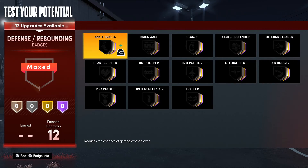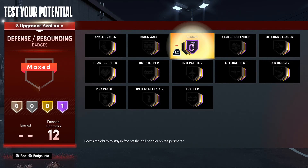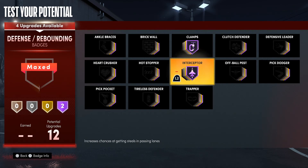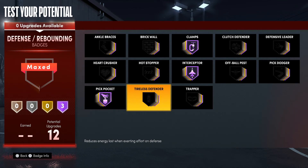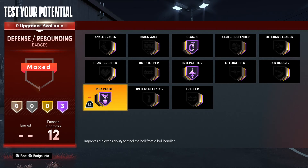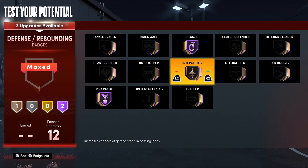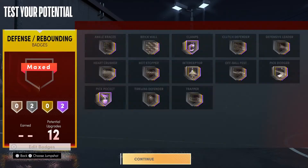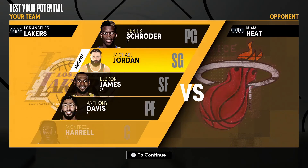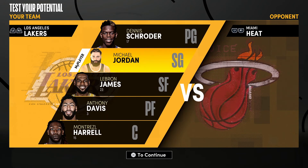For the one playmaking badge, I'm putting it on quick first step — it helps with dunks and everything as well. Ankle braces apparently doesn't work at all this year, so don't bother. Hall of Fame clamps should be the number one defensive badge you put on. Interceptor is a great badge too, and pick pocket. For park, that's really all you need. If you don't want interceptor at gold, put it on bronze for the animations and spend the rest on pick dodger or do a two-way split — it's up to you how you spend your badge points.